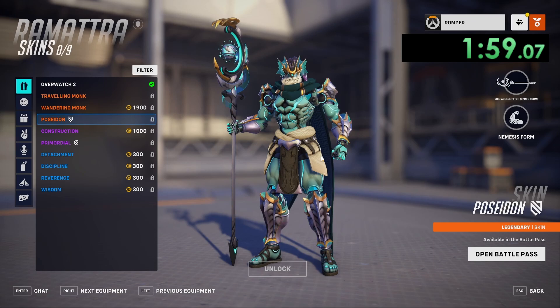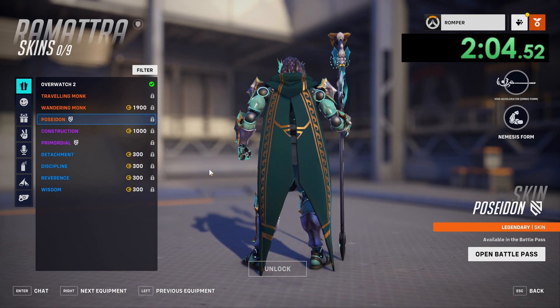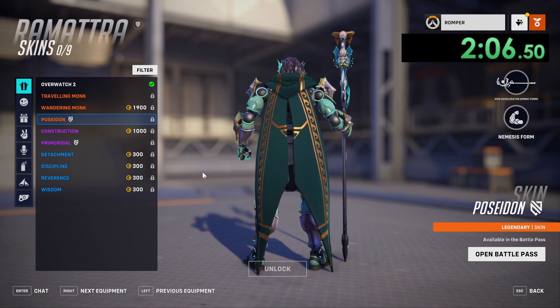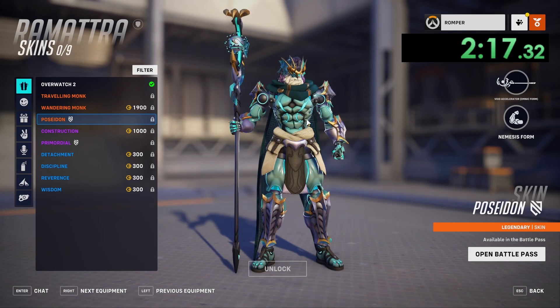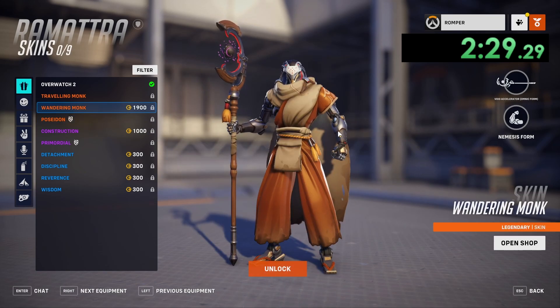Coming into the first skin that actually seems like it has some effort put behind it — we're looking at Poseidon. They changed the pattern on the back of the cloak and made it teal, so they did do some attention to detail here. They gave him some cool shin guards that he could kick people in the face with. Because of that, I'm gonna give this skin a 4.5 out of 5.